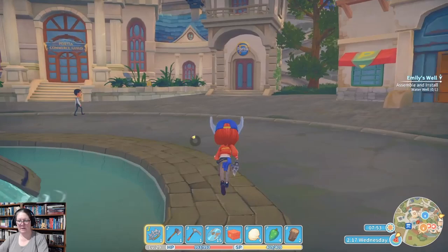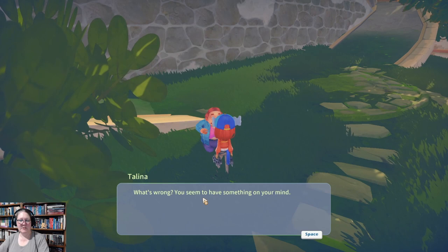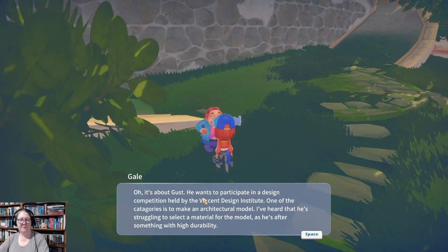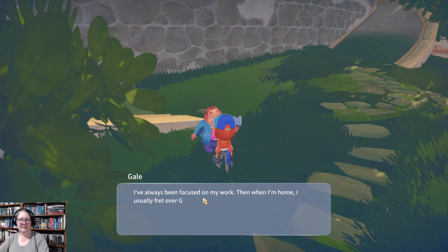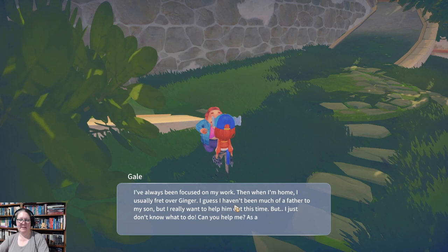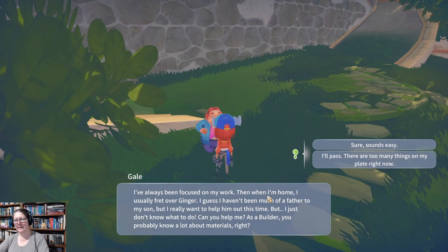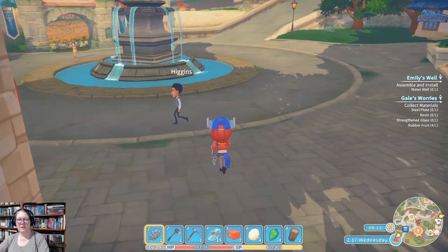Good morning, Mr. Mayor. It's about Gust — he wants to participate in a design competition held by the Vincent Design Institute. One of the categories is to make an architectural model, and he's struggling to select a material since he's after something with high durability. The mayor admits he hasn't been the best father but really wants to help this time. He asks us to help as a builder. Sure — we'll need steel plate, resin, strengthened glass, and rubber fruit.